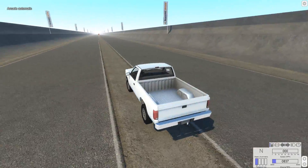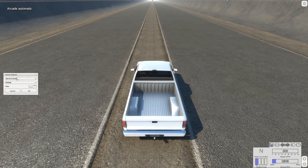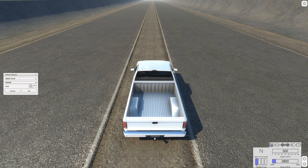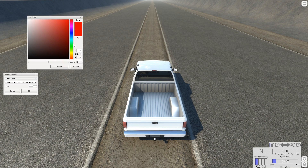We can switch the truck out for another vehicle. I'll stick to stock vehicles for now, so let's use the Ibishu Covet — we'll get the Race Edition so it has a roll cage and see how that affects things. We'll put it in orange, a little darker. There we go, that's perfect.